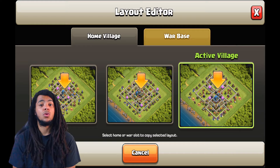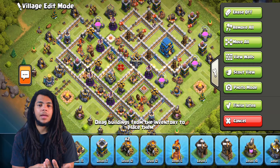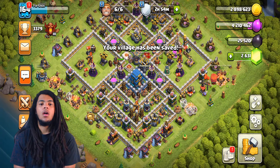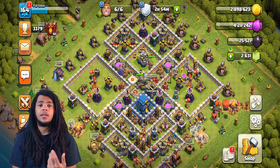New players who have an idea of their goal can find a base to suit their needs. When you find that base, click the picture or use the link above or below it — it will boot up Clash of Clans automatically and bring you to the copy layout screen. You'll be able to import the base onto one of your three slots and have a nice customized base in just a few clicks, without manually copying or needing a friend's base.